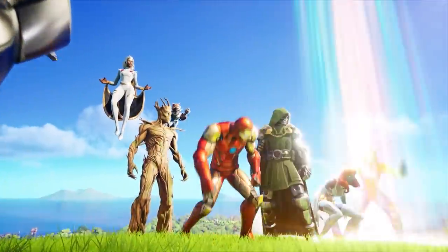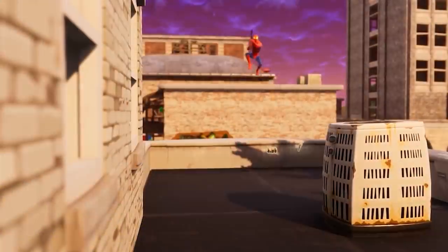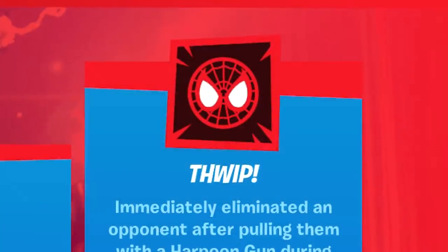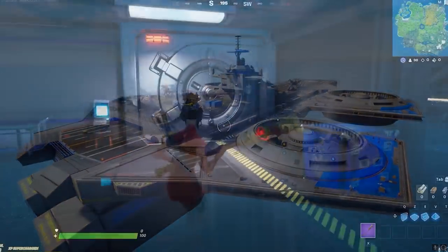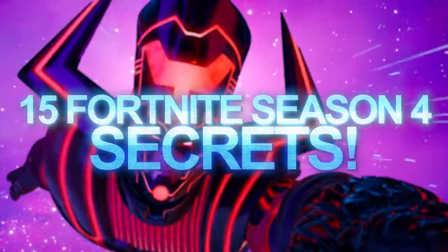It's been a little while since Fortnite Season 4 has been released, and I bet you didn't know there are a ton of new Marvel skins coming soon that are hinted at by tiny little Easter eggs in-game. There's also something hidden on the Helicarrier spawn island that 99% of players missed. These are 15 Fortnite Season 4 secrets.